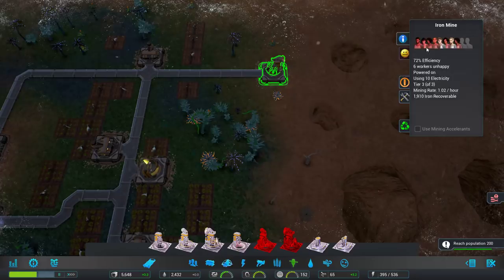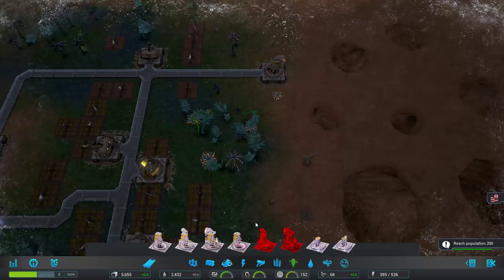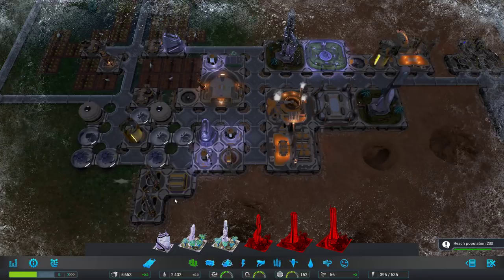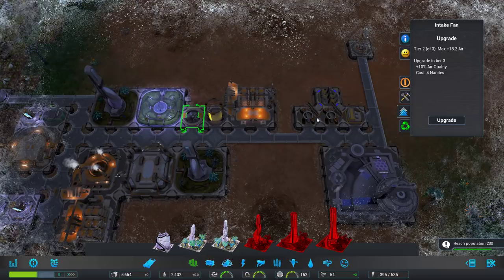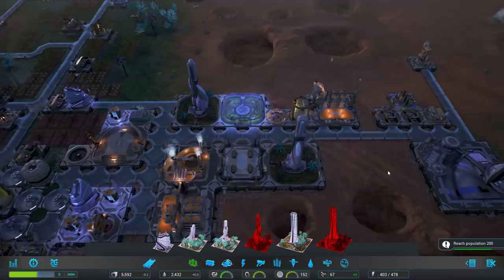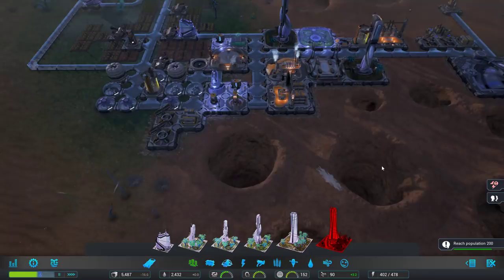Air quality is still complaining, but it should actually be okay. I'm going to bump you up to the next tier just to buff that as much as possible. The vents over here as well — we're going to upgrade you. We're using a fair amount of nanites for this, but it's probably worthwhile — we want our people to breathe. Food situation is fan-frickin-tastic. But we need to get our production up. Housing is at 66%, so we can fit a lot more people in here, especially if we get the food production going.